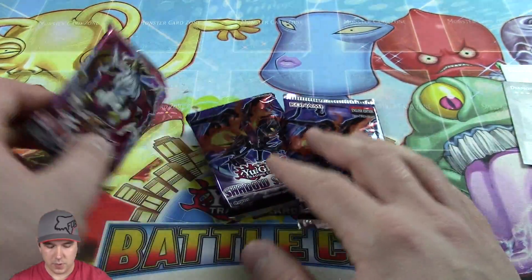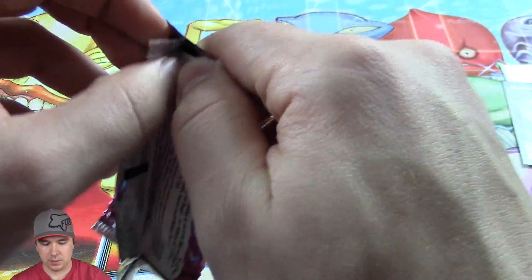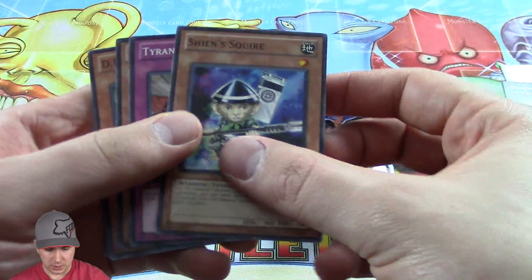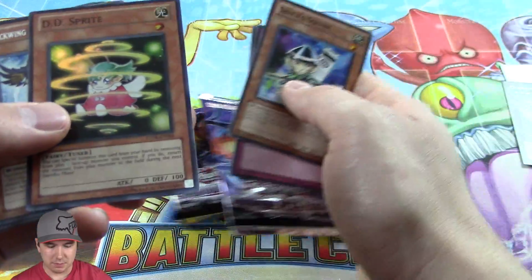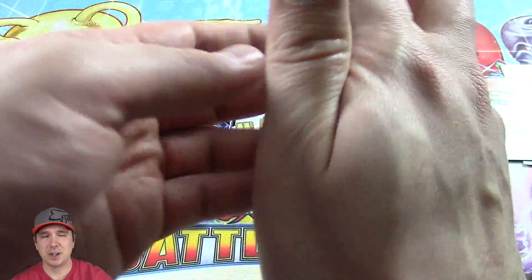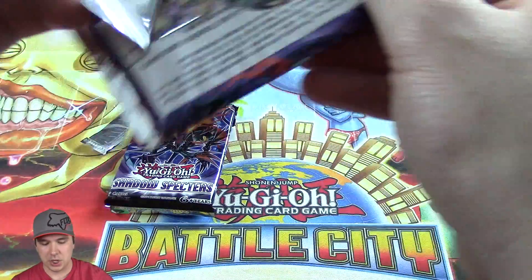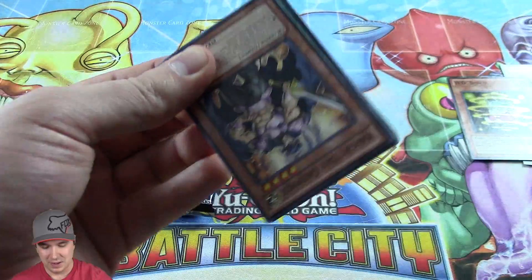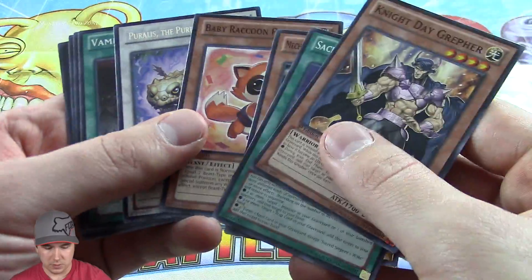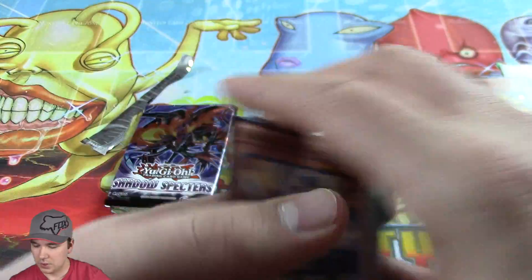And now we have our three booster packs. Going to start with the Storm of Ragnarok. The pack doesn't even seem like it wants to open for me, unfortunately. Oh, nice — DD Sprite, super rare! We pulled a foil in our first pack. And now we have a Shadow Spectre, which has always been a very lucky set for me — it's probably going to change now, hopefully not. Oh, we got a synchro there, I thought it was a foil. Still a pretty good pack overall.